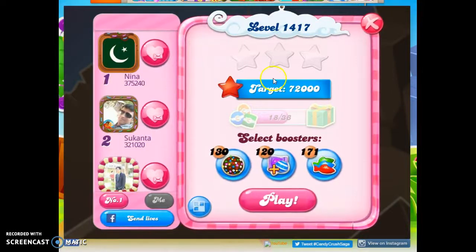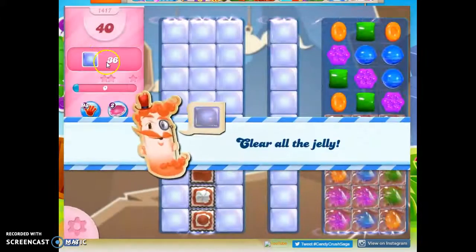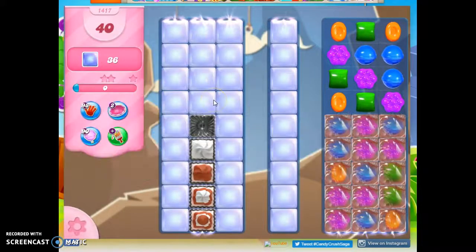Hi friends, this is Susie, your Candy Crush Guru, here to help you solve a puzzle of level 1417, where we have 40 moves to clear out 36 jelly.